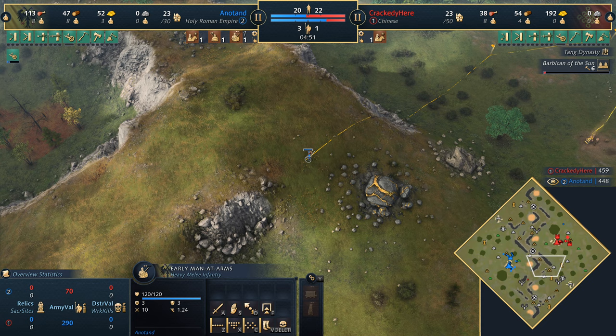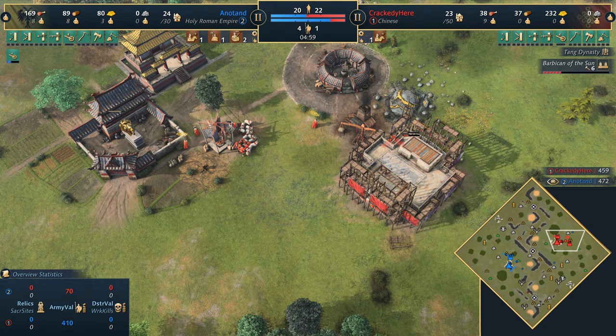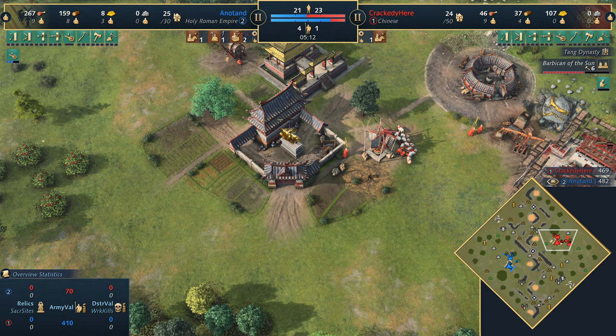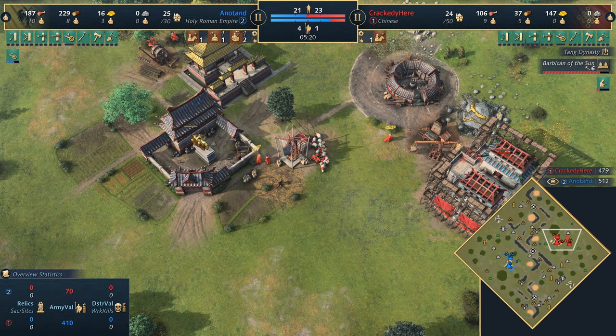The Barbican of the Sun for the Chinese is going to protect that gold around the back, and it's a great landmark. I know a lot of people compare the Chinese to the Zhu Xi Legacy in many ways, but something often overlooked is the Barbican of the Sun and how much protection it really offers. If you're going to be a civilization that booms away and gets a lot of economy, you want static defenses, and you get one just for aging up. It's a very nice landmark indeed. With three Imperial Officials that economy is rocking and rolling.